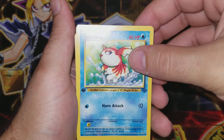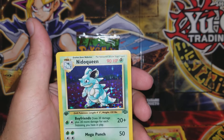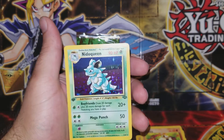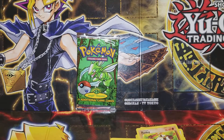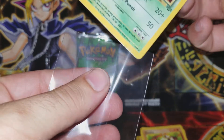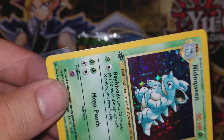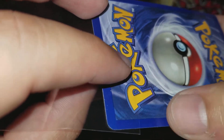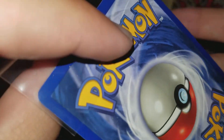Goldeen. Oh my god — no way! Did we just pull a freaking holo? Holy shit! We got Nidoqueen — that is freaking epic! Let me get a sleeve. Oh my god, that is epic, no way! Oh dude, I'm shaking right now. Look at this real quick — it's got a silver ring on the sides. Oh, that blows — that silver ring sucks so bad.